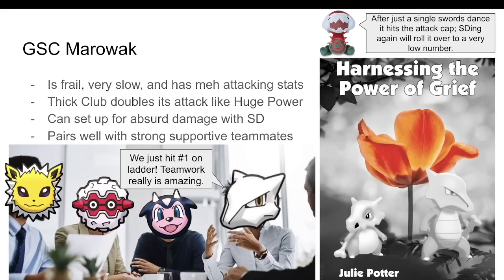After getting a single Swords Dance boost, it can start dishing out lethal damage with Earthquake or Rock Slide, absolutely tearing through nearly everything. But you might be thinking: this seems like a perfect example of the Rampardos theorem — it's too slow and too frail to actually use Earthquake, let alone Swords Dance. There's just too many special threats like Vaporeon and Suicune. Well, yes, but Marowak heavily benefits from team support.